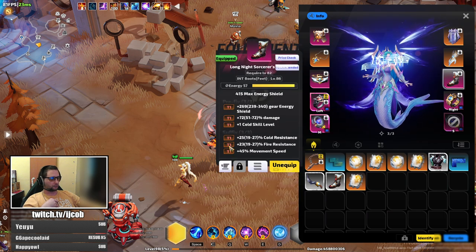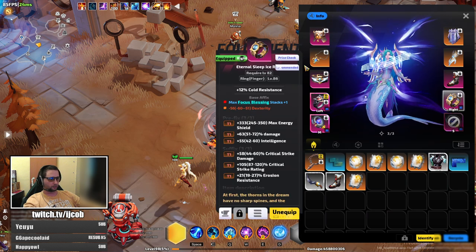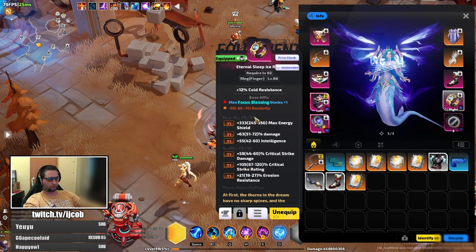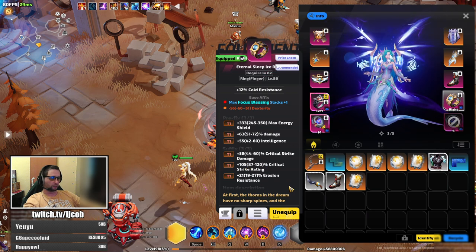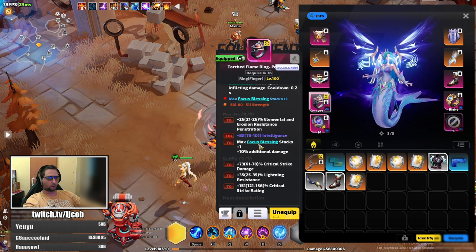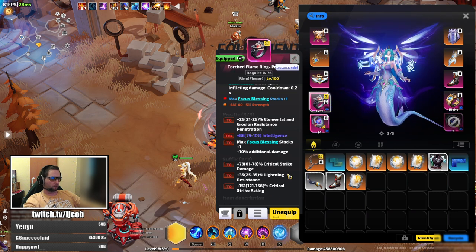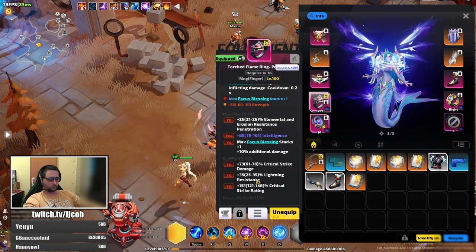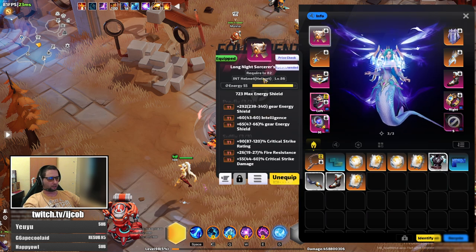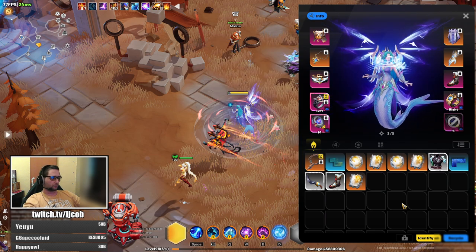That's pretty much it for changes. For future upgrades I will be getting a ring with focus blessing — I need to get a level 100 ring with focus blessings and pretty much the same mods, just with focus blessings, basically tier 1. So copying this ring with tier 1 mods and erosion resistance instead of lightning resistance. Then physical damage reduction on the helmet, and more movement speed on boots. That's pretty much it.